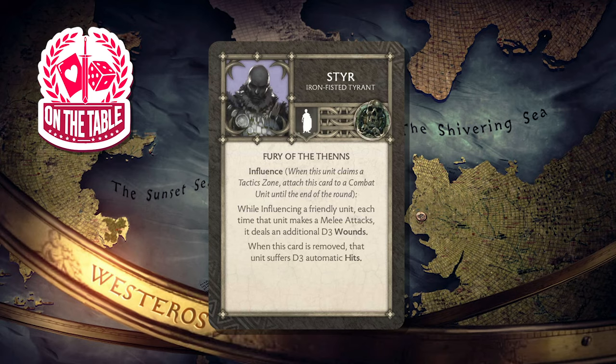Just make sure that unit isn't able to get into combat and deal d3 wounds back to you. Let me know in the comments below how this list works out for you — I've been experimenting a lot with these one-NCU lists. Until next time, I hope you get your miniatures on the table.